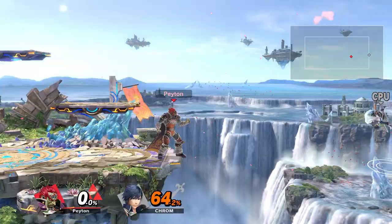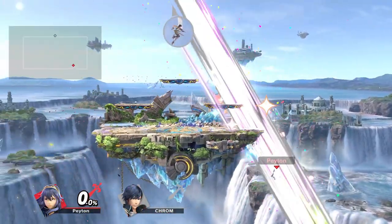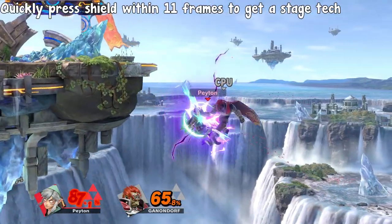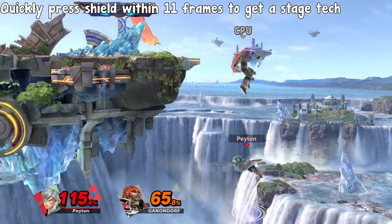As I mentioned in my previous guide, you can tech stage spikes to cancel your knockback, unless your percent is too high. I didn't cover this too in-depth though, so I'll briefly mention some important facts here. If you quickly press shield within 11 frames of hitting the stage, you'll successfully buffer a stage tech.